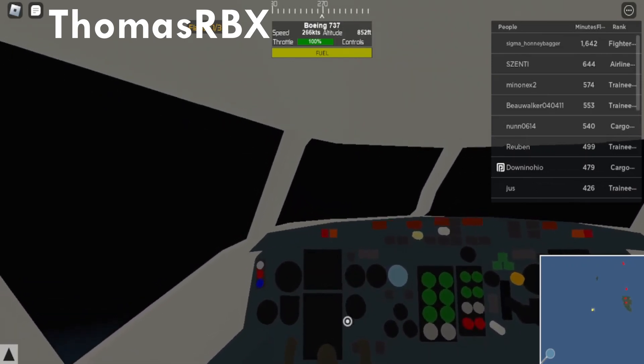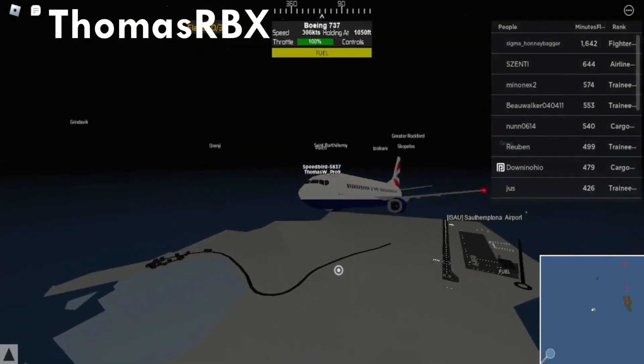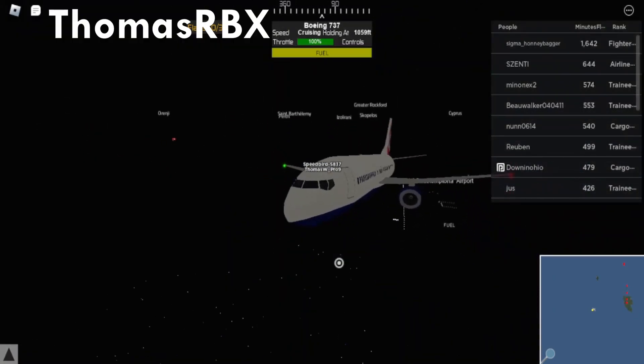Now we are going to spin back straight. And there you have it — that is how we take off in the pilot training flight simulator. Thanks for watching.